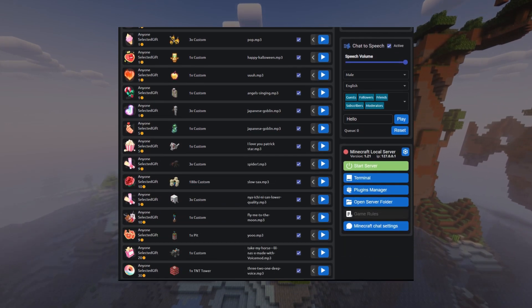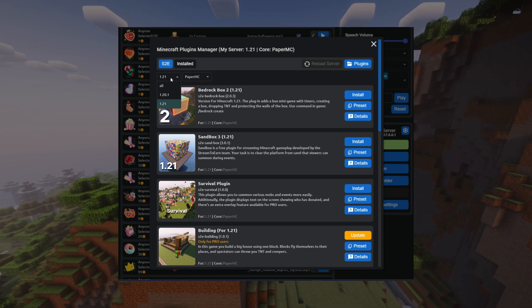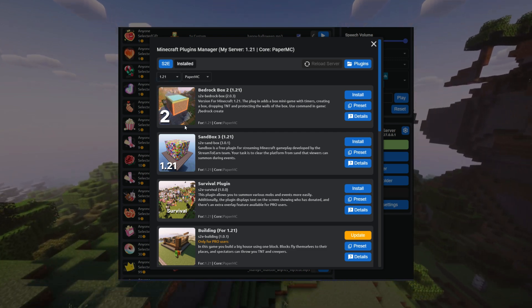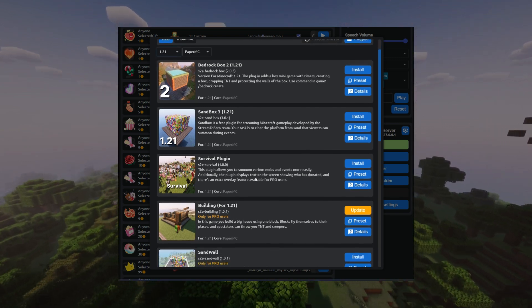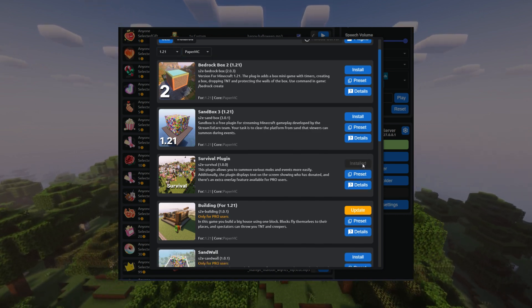This plugin is free for everyone and easy to install via the Plugin Manager in the program itself. You'll need server version 1.21. If you haven't installed it yet, you can do so in the server settings.